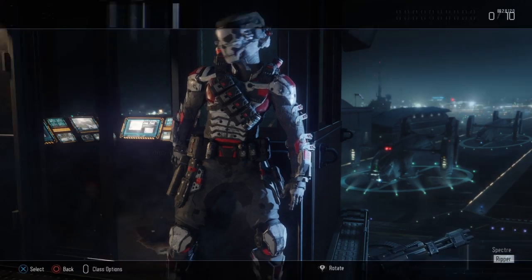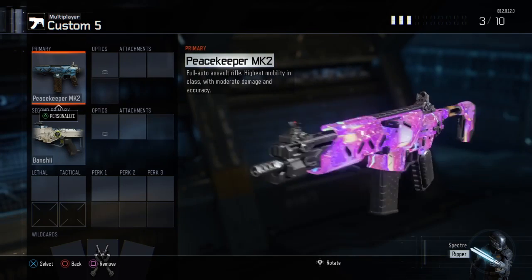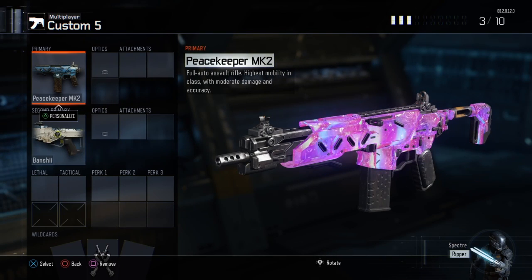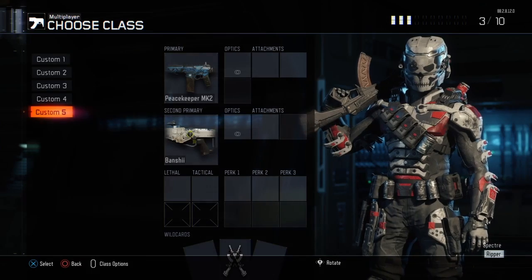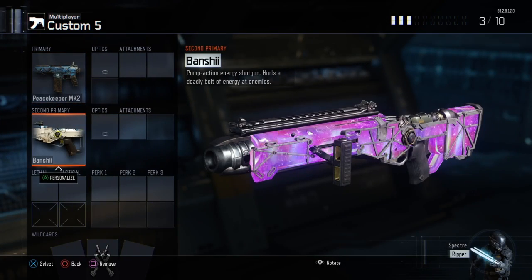Ten minutes from now, so there's really no use unless you want to see this camo before it drops, because nobody knows yet if there's going to be a challenge, if you're going to have a limited amount of time to get this out of a supply drop like the Into the Void Camo. Nobody knows how you're going to be able to get this, but there is a little glitch that you can do to get it for free now. I was watching a streamer — I don't know him a lot.